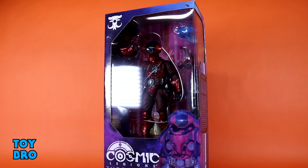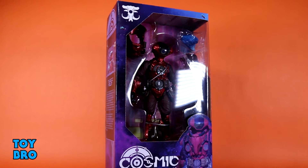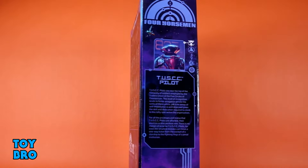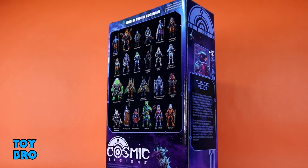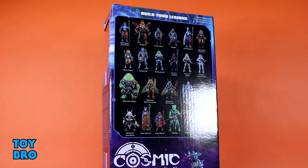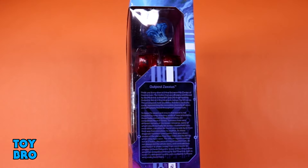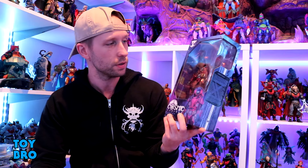He comes in the standard Cosmic Legions style packaging — a deluxe-style box with a window up front and a window on the spine for the accessories and figure. You've got that holographic picture on the front, one spine gives you the bio, another gives you the Zaxias write-up, and at the back of the box is a growing list of cross-sells with waves one, two, and now three.